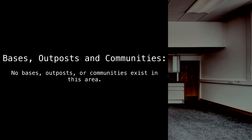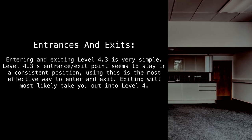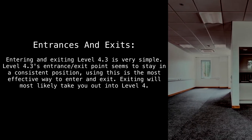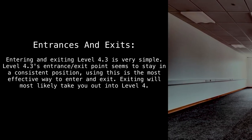Bases, outposts, and communities: no bases, outposts, or communities exist in this area. Entrances and exits: entering and exiting Level 4.3 is very simple. Level 4.3's entrance and exit point seems to stay in a consistent position, and using it is the most effective way to enter and exit. Exiting will most likely take you out into Level 4.